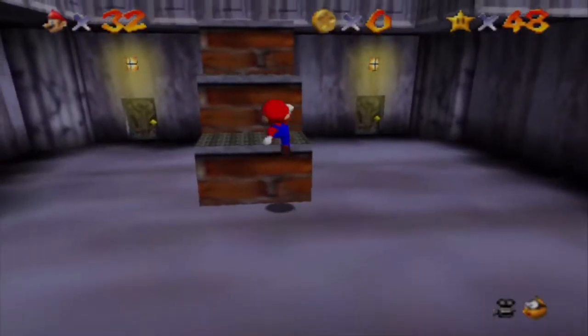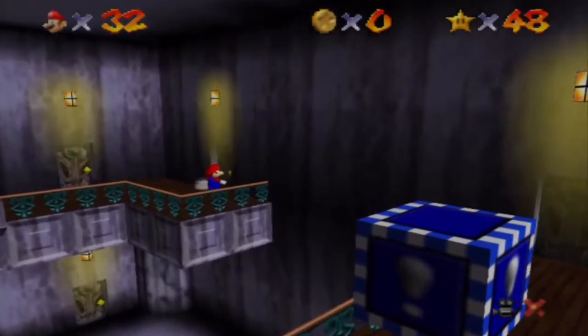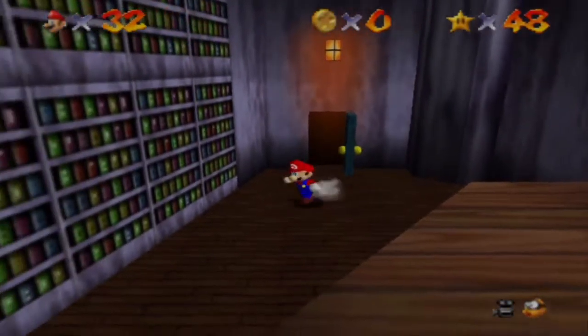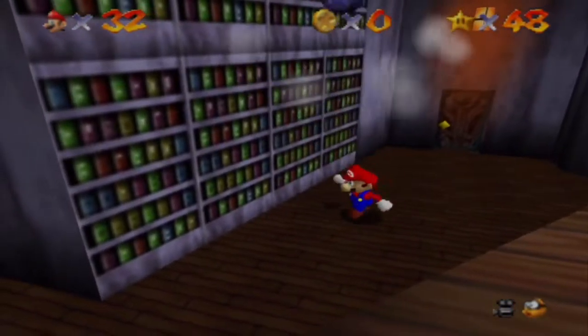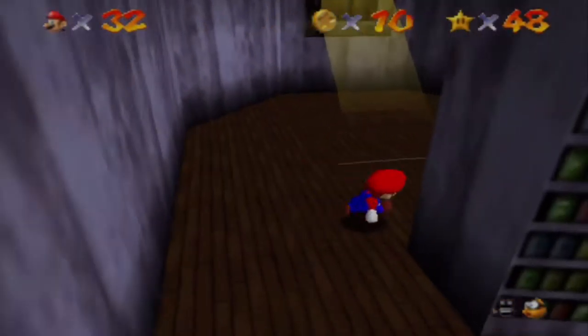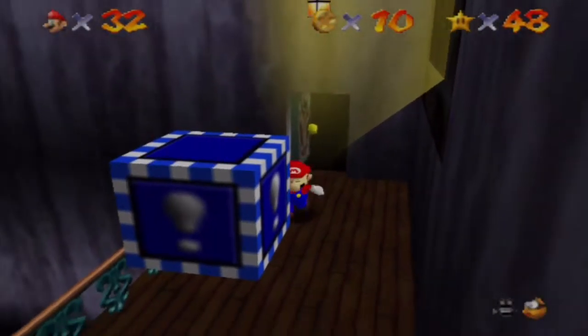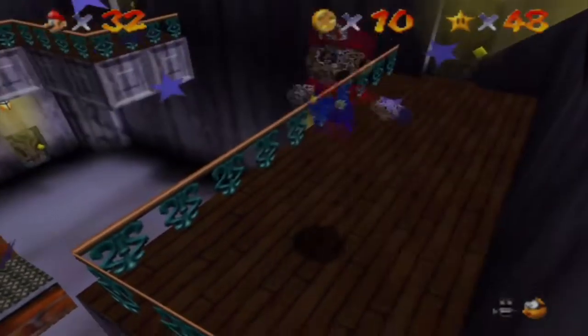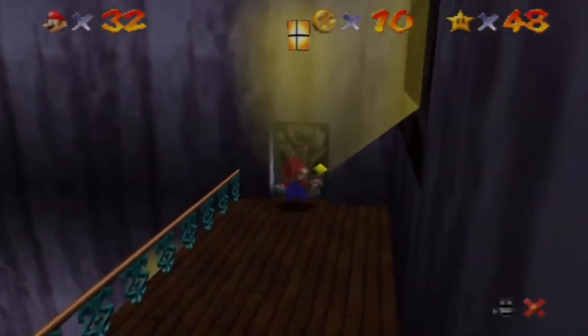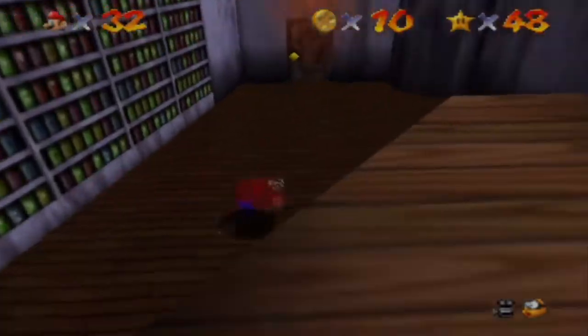So what you want to do is go in the Big Boo's Haunted House and you're gonna go to the stairs. I'm gonna kill the books right now just to keep them out of the way so they won't cause any trouble. You want to go over here, take your invisible cap and run, run, run. Then what you want to do is come around here and wall kick.